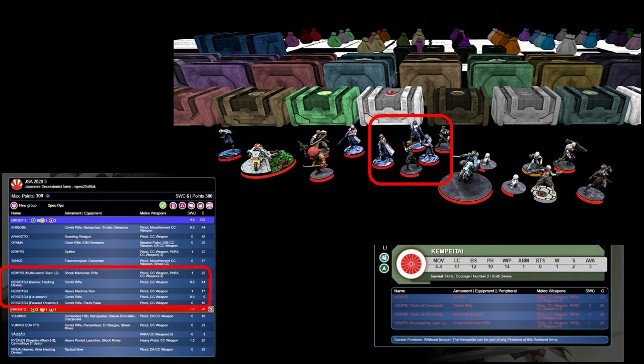In a second team, I've got a Kenpai with a multispectral visor level 2, because enemy smoke is definitely a thing. A Kuroizatsu with a hacking device to help push buttons and, well, hack things unsurprisingly. A Kuroizatsu with a heavy machine gun — they're quite cheap and not great at shooting things, but can be handy at a pinch for long range. A Kuroizatsu lying hidden away — I haven't got a Shaolin Command in this list so I've got to be careful with this one. And a Kuroizatsu forward observer, again for button pushing.